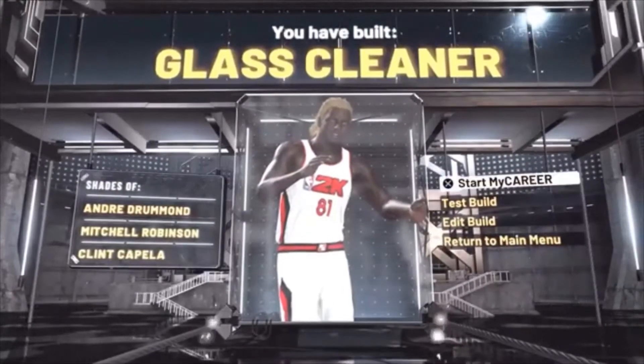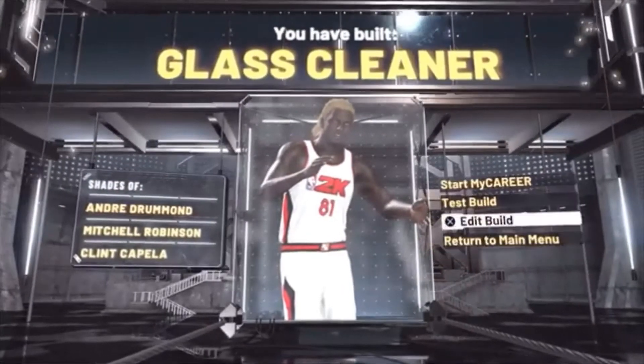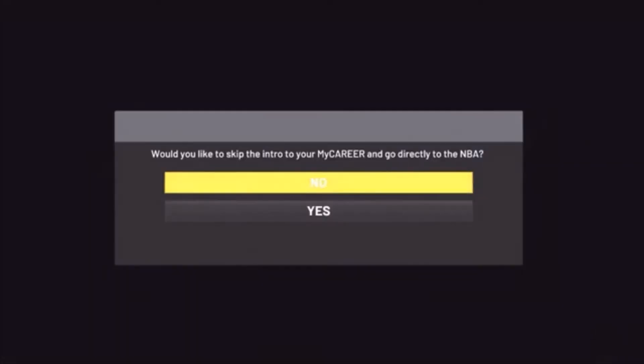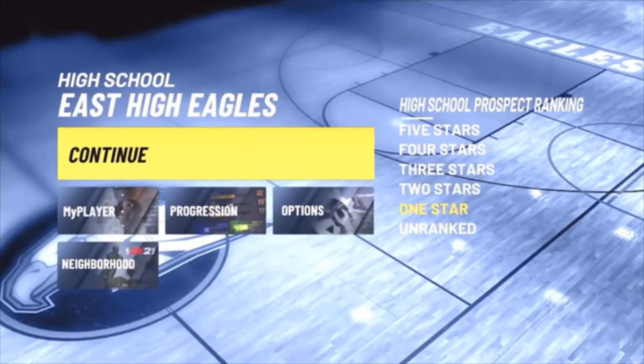Once you finish completing your player it will show you what you made, and you'll see four options. Simply go up to the top and hit Start My Career. It will ask would you like to skip the intro to My Career — you want to click No on that. Once you click No it will begin to load.